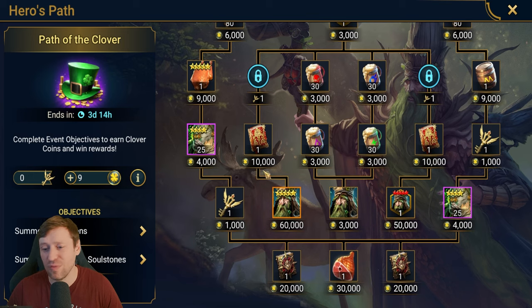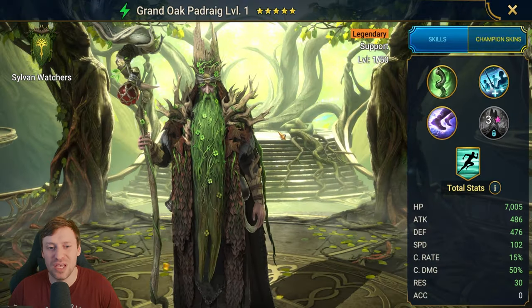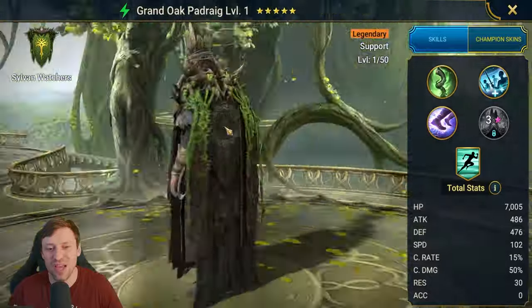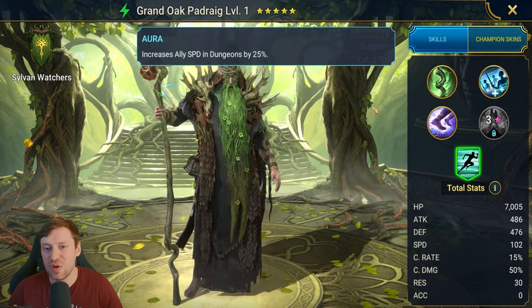We actually need all of the fragments to be able to complete the fusion, so we're definitely going to be able to do that. We're also going to go for Pad Rag as well. I don't think he's going to be absolutely god tier, but I do think he's going to be really good for Finitum, so if you want to progress in hard 10, he's your man.